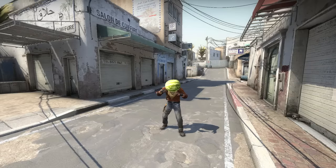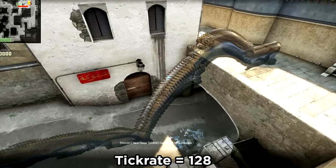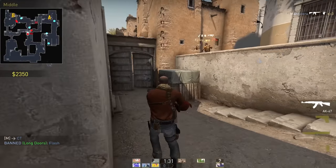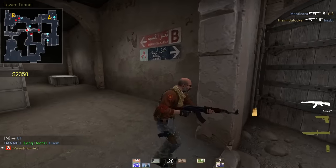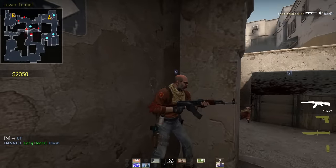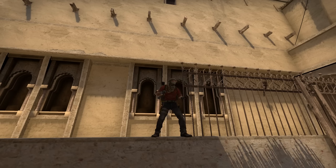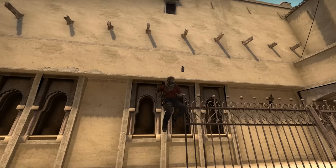Here's why 64 and 128 tick jump throws are different. The short answer is that 128 tick servers are able to update the game much faster than 64 tick, which means the movements are more accurate. When you jump throw, you are doing two things — jumping and throwing. Throwing a smoke can be done by standing still which does not affect your movement speed, but jumping does affect your movement speed. This is very important to understand.